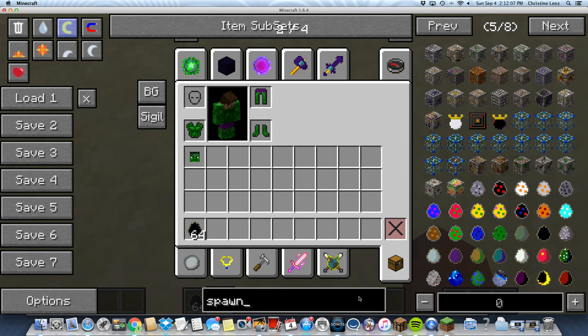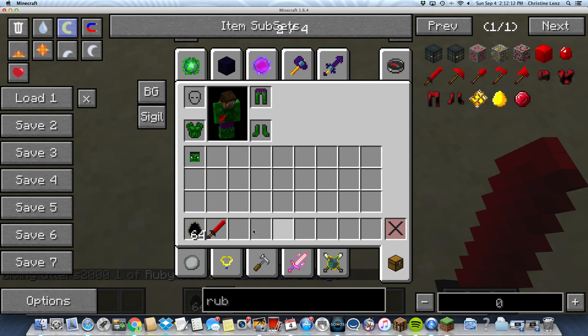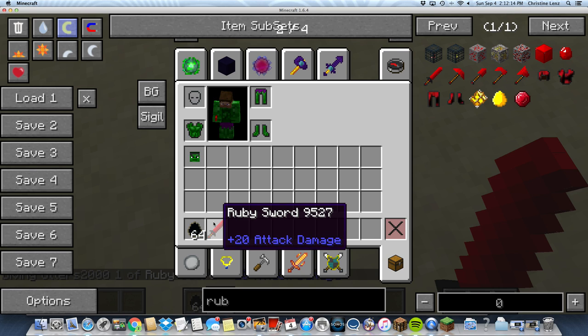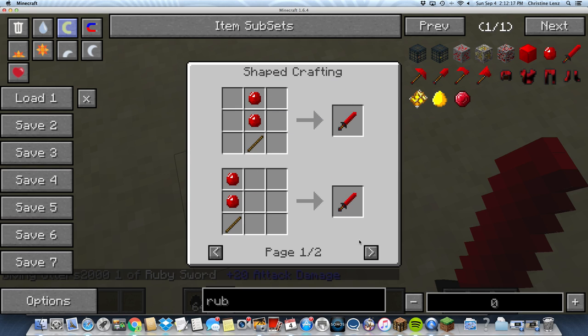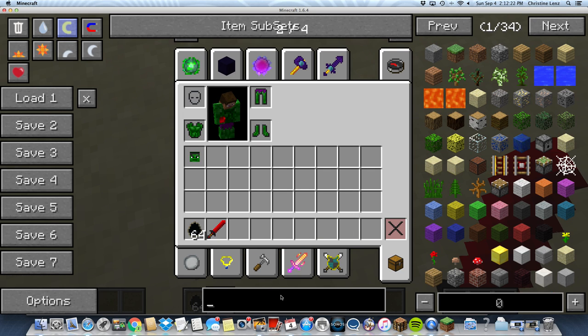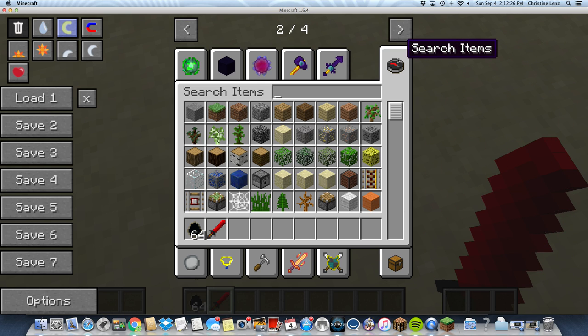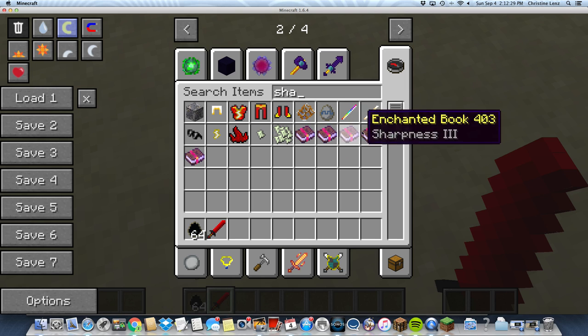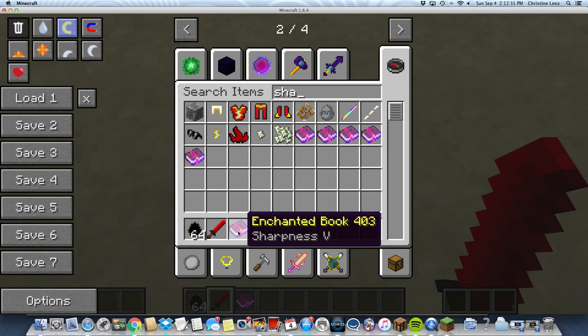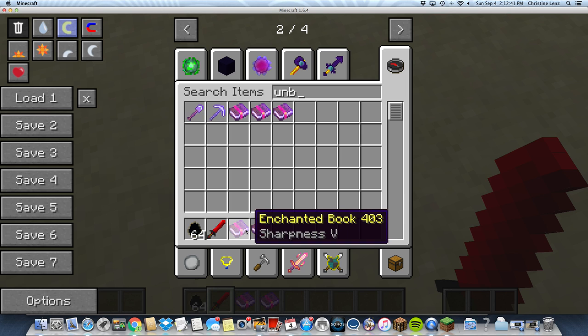Also get Sharpness Five and Unbreaking. Unbreaking is super duper important, guys. You have to have Unbreaking Three on this. So how you get enchanted books is you go to the crafting table and just enchant a book — that's really simple.